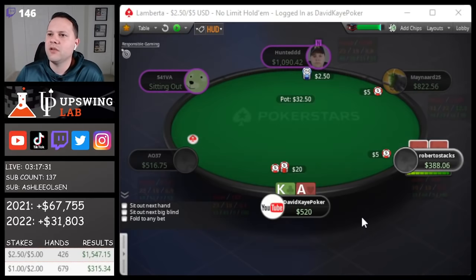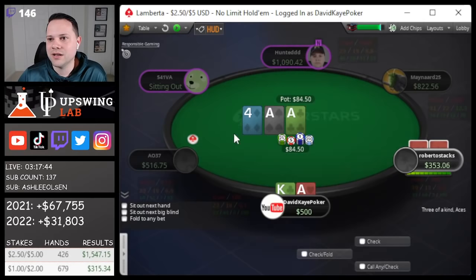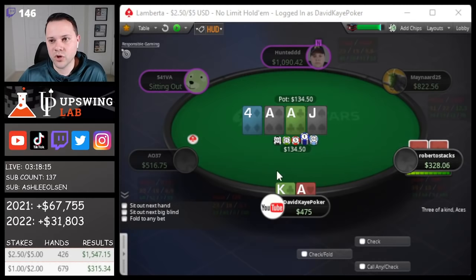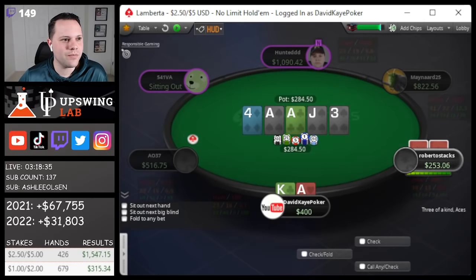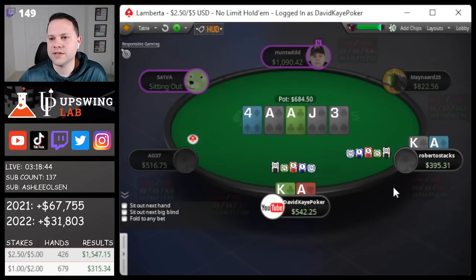Under-the-gun goes for a limp min-raise. With ace-king I'm just going to flat this. We flop trips — now I wish we had bet pre. Checks to us, we go for a small size. He calls and a jack of spades comes on the turn. I really hope he doesn't have a jack, pocket jacks, or ace-jack. These ranges are usually super strong. Just going to call and call down. Even a spade river would be bad, but we'd be calling. Not loving this run-out but the plan is to call down as played. Just call it 200 — he has ace-king too, so we end up chopping.